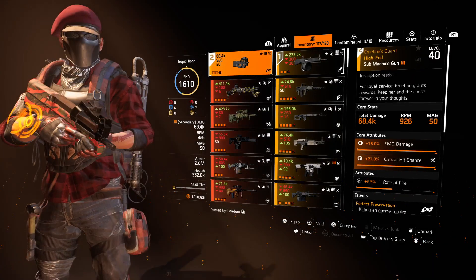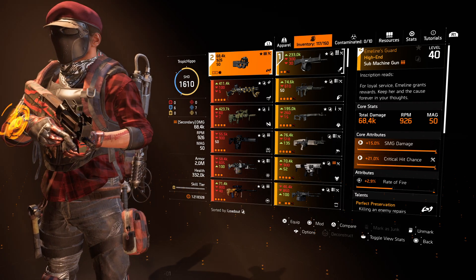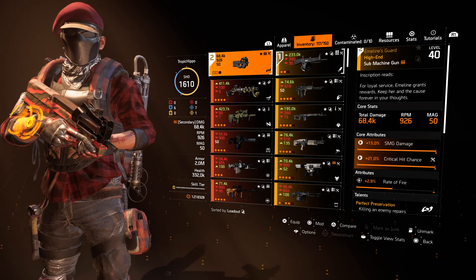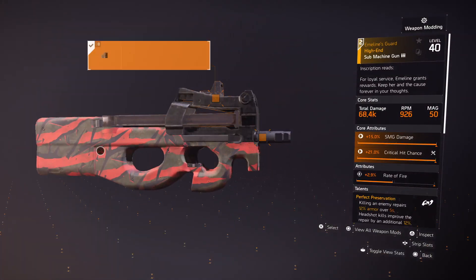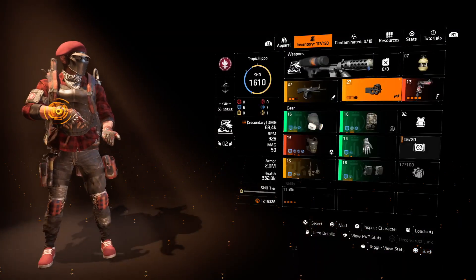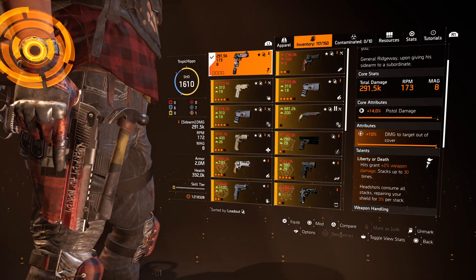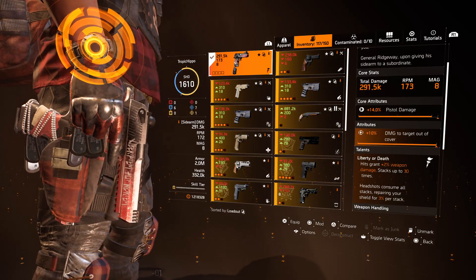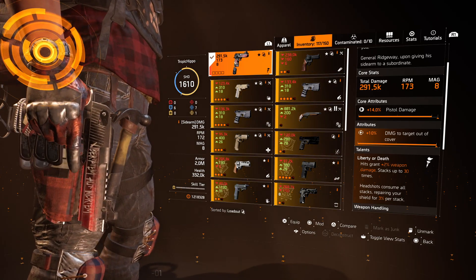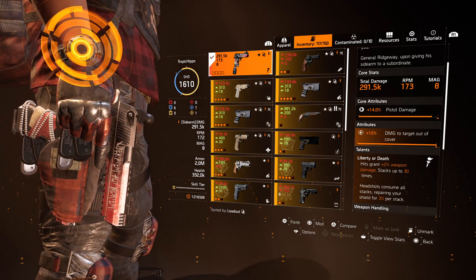Moving on to the next weapon, we're using the Emmeline's Guard with 15% SMG damage, crit chance, and a little bit of rate of fire. The attachments are crit chance and crit chance on the muzzle. For the pistol, we are using the Liberty because of the talent, which basically gives us 2% weapon damage up to 30 stacks for hitting in the chest. Then, if you shoot the enemy in the head, it consumes all the stacks and repairs your shield for 3% per stack — that's really, really nice.